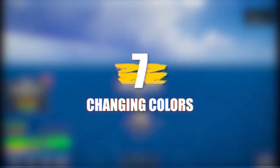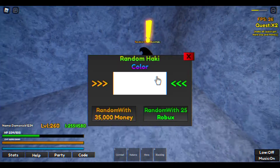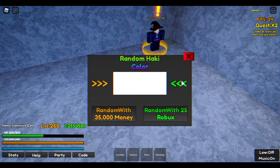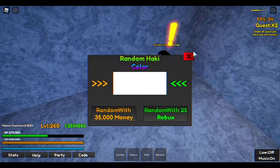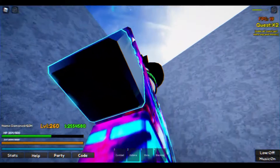Number 7: Changing Colors. One of the relatively less exciting things in this game is the ability to change your character's color scheme. This can be done by flying to an island situated between Buggy and Fishman Island. Once you have reached this island, a character wearing a wizard hat will allow you to change your color for 35,000 money or for 25 Robux.